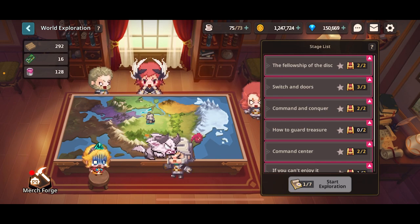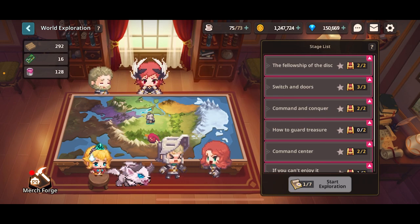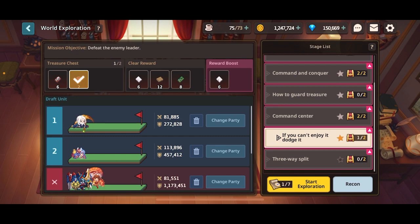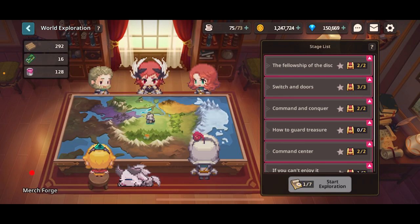So these three — the chips, the wood, and the die — are what you use to craft using the blueprints. You first start out with this stage and you're just going to complete all of them and claim the rewards.